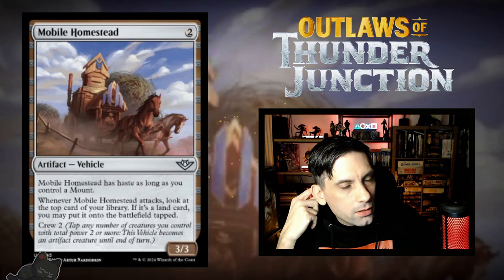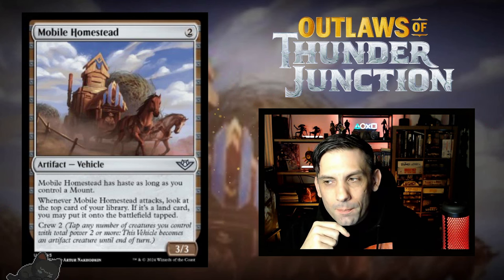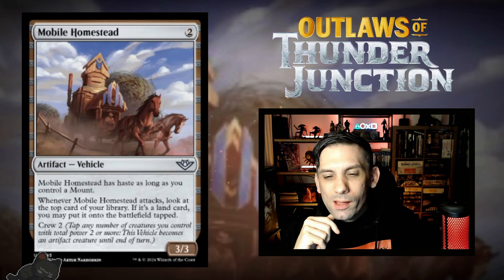Next up, we've got Mobile Homestead — two mana for a 3/3 artifact vehicle. There's actually a vehicle in this set, not just mounts. It has haste as long as you control a mount, and whenever Mobile Homestead attacks, you look at the top card of your library — if it's a land, you may put it onto the battlefield tapped. It crews for two. So you can use your mounts to crew the vehicle, which has haste because of the mount, and then it ramps you land. It does a lot. I'm really going to have to see it in action. If there are any one-mana two-power mounts, playing this on two with haste might be amazing.